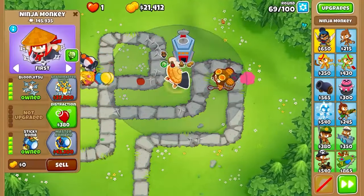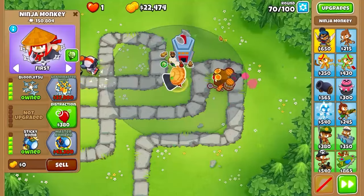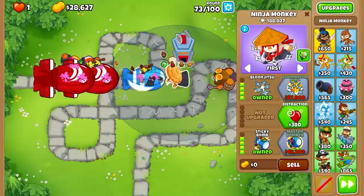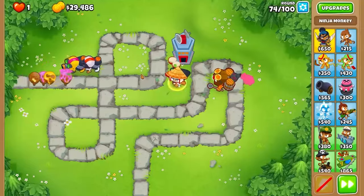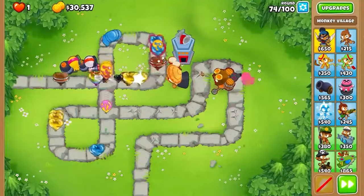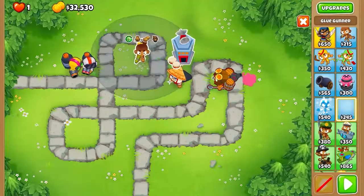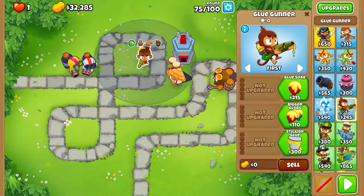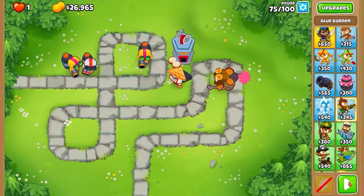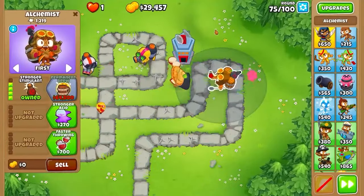I wish I placed these glue gunners in a better position so they can see camo balloons. We have jungle drums. If worst case comes we can restart and try a different route. 18,000 more — can I get that before ZOMGs? Yeah, around round 80 — 11 rounds, I should be able to. The good thing is these guys slow them down right in that area so he can still attack. I might have to throw down two more glue gunners just so they have the buff and can glue the camo ones. This one guy here got about a thousand pops — that's a lot.